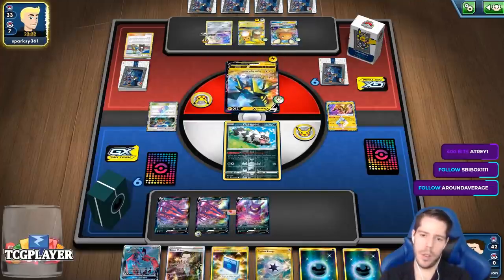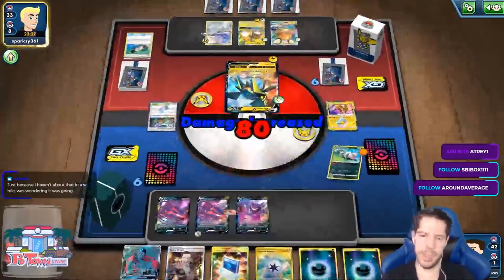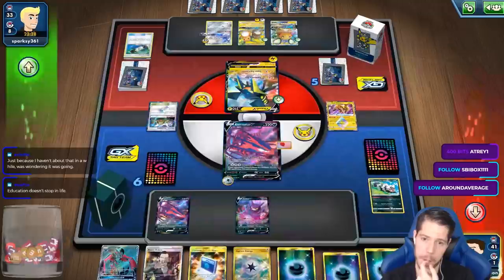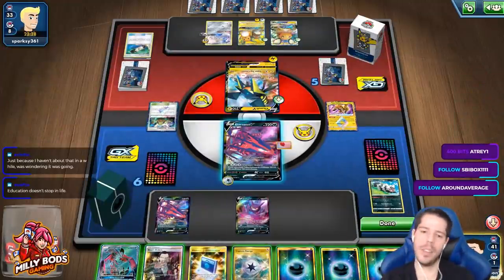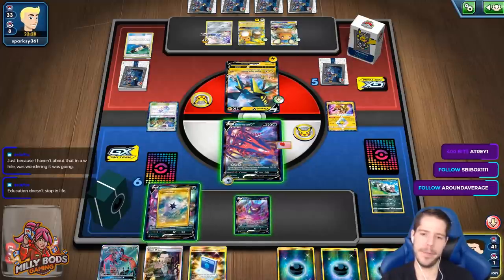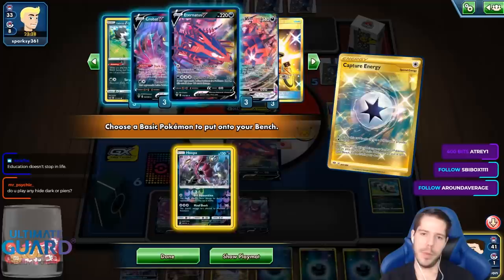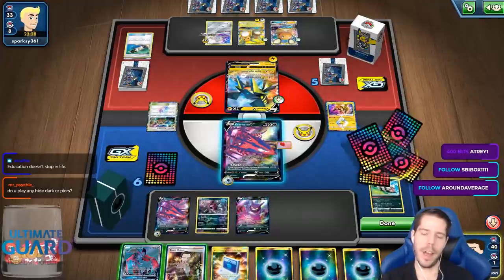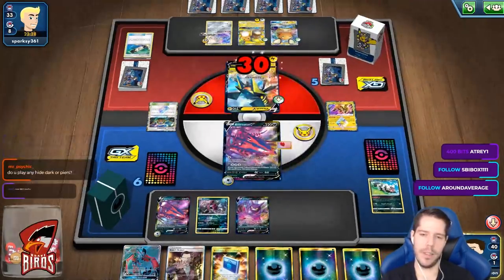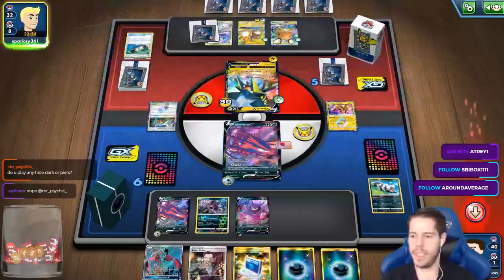There's Thunder Mountain — so there's the item lock. This is a problem. 5 out of my 11 energies on turn 2 — it's just very silly.